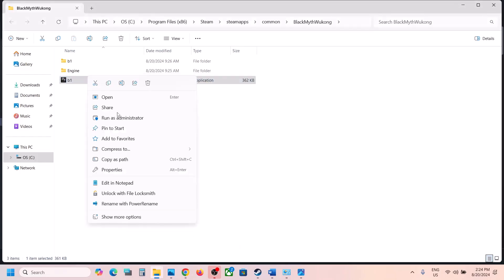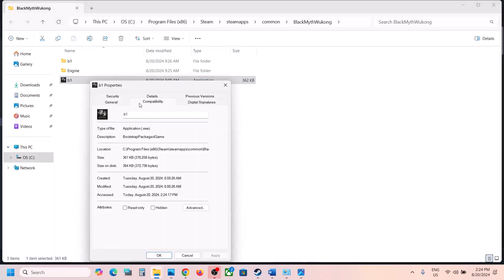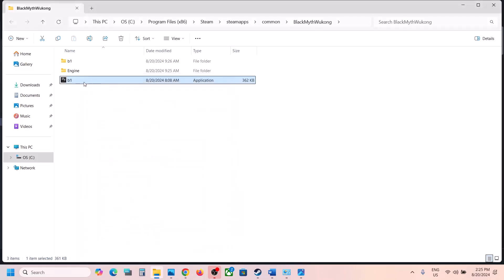If that does not work, right-click again and this time select Windows 8 under compatibility mode, hit Apply, click OK, and double-click to launch the game. If that still does not work, select Windows 7, hit Apply, click OK, and launch the game. Still not working? Put a check on Disable Full Screen Optimization — this has worked for a few players. Hit Apply, click OK, and double-click to launch the game.